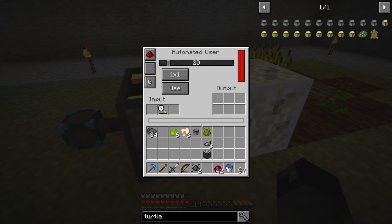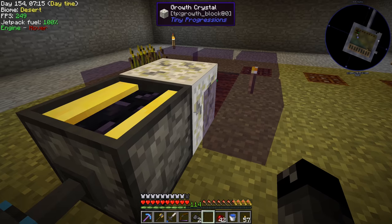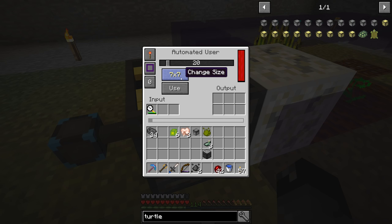I also tried an automated user from Cyclic — it does require power, and you can change the area and tick rate for right-clicking. You can set it to use or attack, always on. It looks like it's doing something but it's not working either. I noticed you can change it from a one-by-one up to a nine-by-nine — though you can never set it back to one-by-one, which seems like a bug.